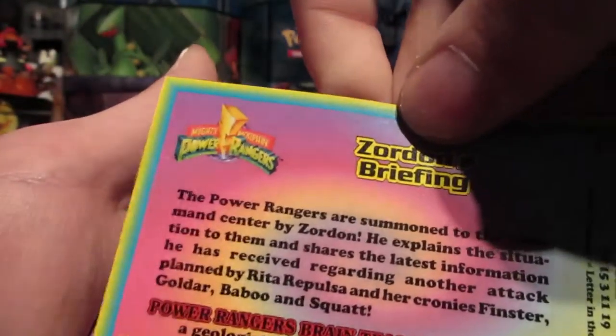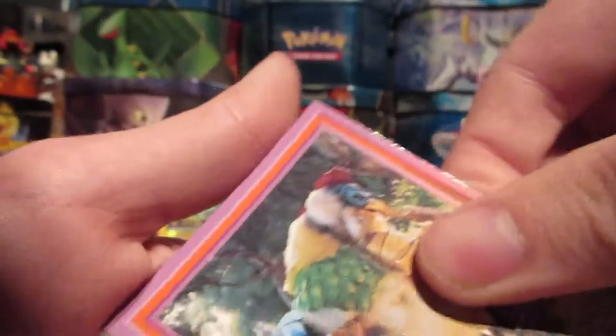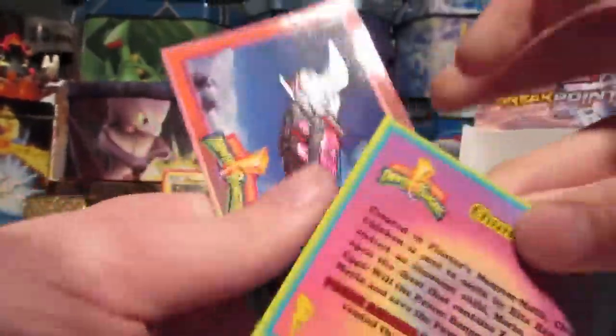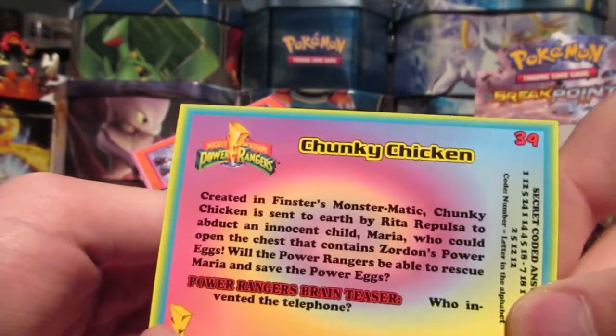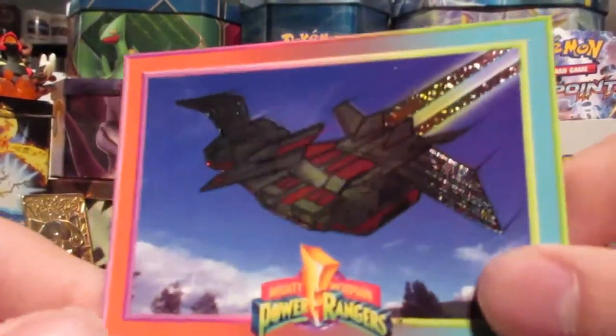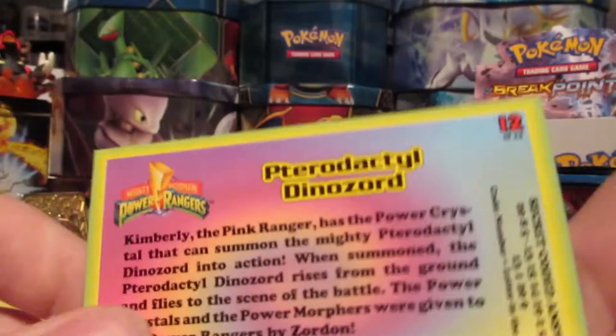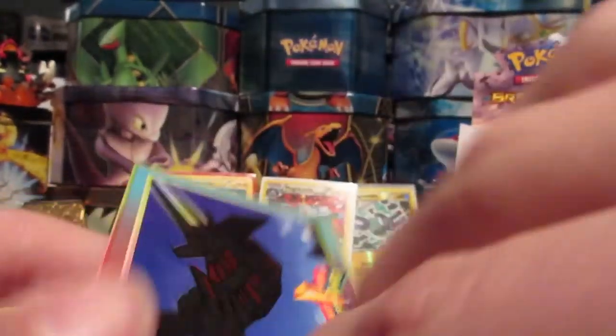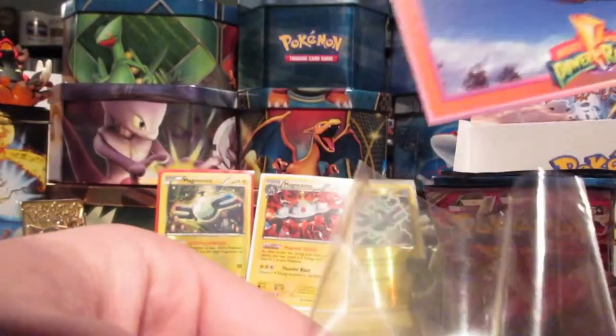Looks like we got the whole squad going here. This is a Welcome Aboard card. We got also more squad — Zordon's Briefing card. We got the Triceratops card, representing Billy. And our holo rare is the Pterodactyl Dinozord. Alright, so we're going to have to put that in the sleeve — that is another holo.